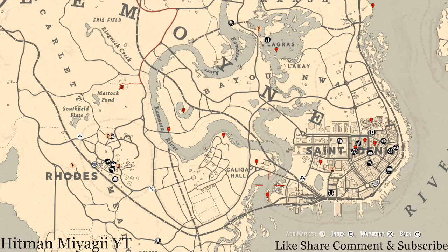Family heirloom cycle four, all luxury cycle four, coin cycle six, arrowhead cycle five, wildflower cycle five, antique alcohol bottle cycle one, all tarot card cycle four, bird egg cycle five, and fossils cycle four.